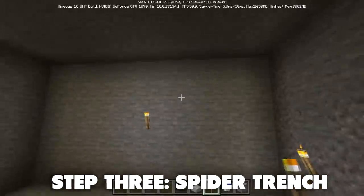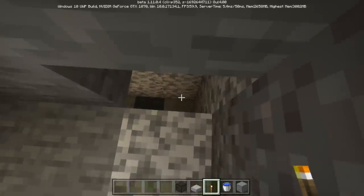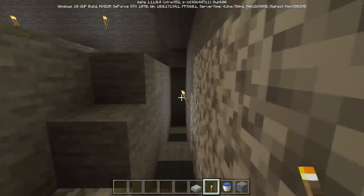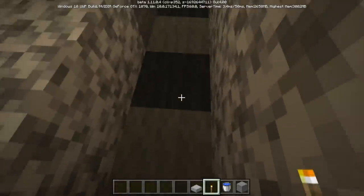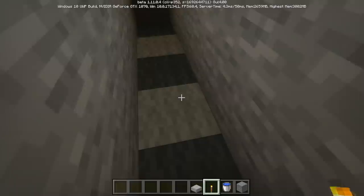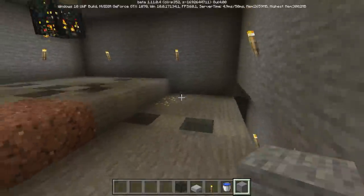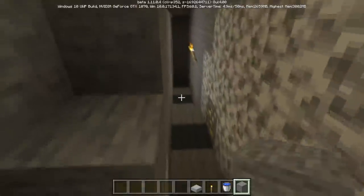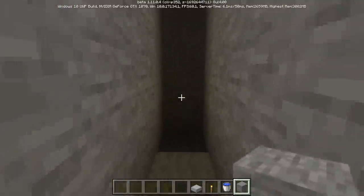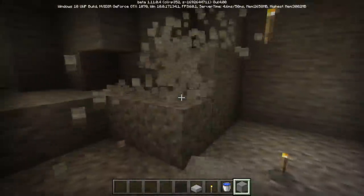After lowering the front floor slightly, head to the front of the room and dig out the block level with your feet, then dig three more blocks down. I recommend making a staircase so you can access the area. We're making a trench to move all of the spiders to one side so we can farm them easily. This trench should be 10 blocks long; however, after your fifth block, drop down one more block and continue over — so the trench is three to four blocks deeper than the spawner room floor.